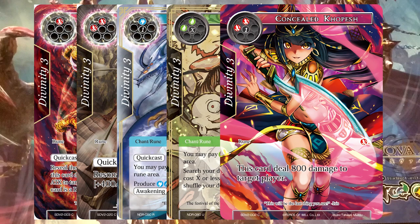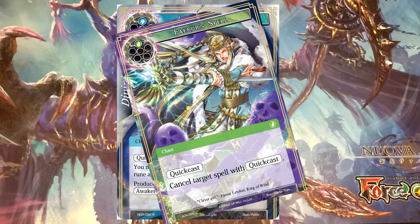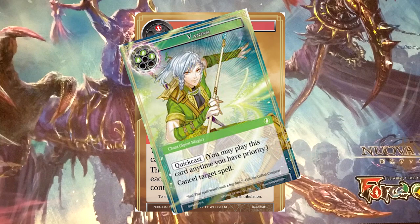Another thing to keep in mind: a rune, and in fact all runes — chant slash rune or even a master rune — are classified as a rune spell. What does that mean? It means it can be canceled. There are quite a few cancel cards out there that say 'cancel target spell.' A rune is a target spell, so you can have a quick cast rune fair-spelled, or a regular rune stopped by, say, Gill's cancel card.